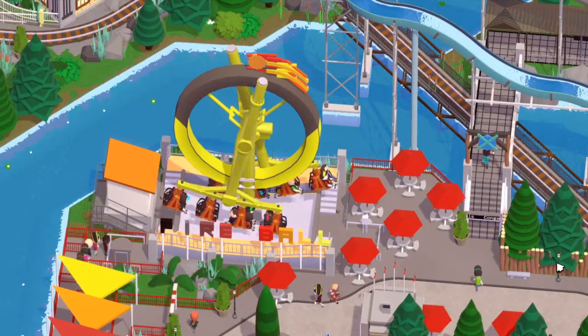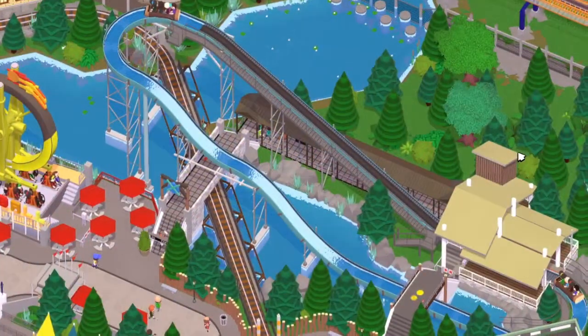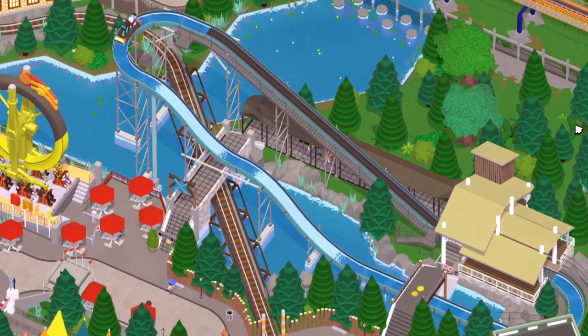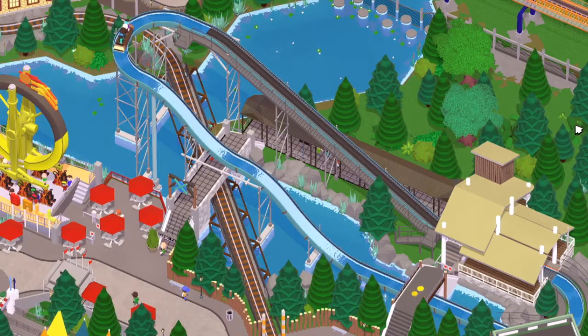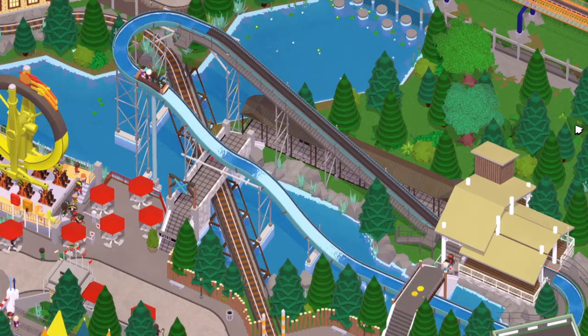Just across from Twisted Cyclone is the Fireball, and then behind that is a tidal wave ride. I've used the log flume for this one because there isn't actually a tidal wave ride in the game. This is a simple double-down super splash ride.